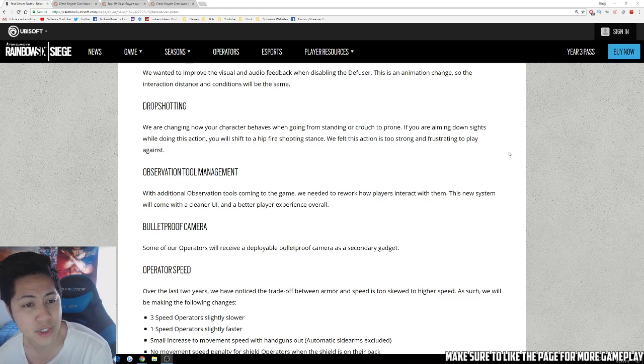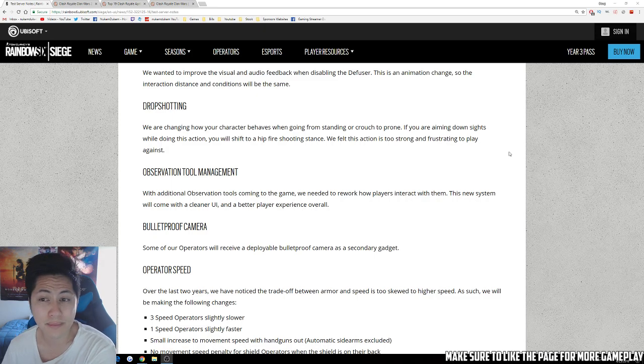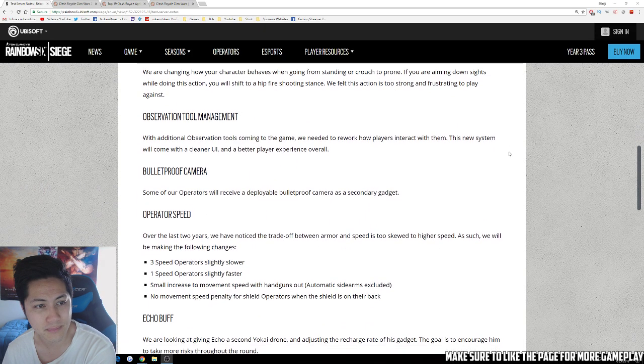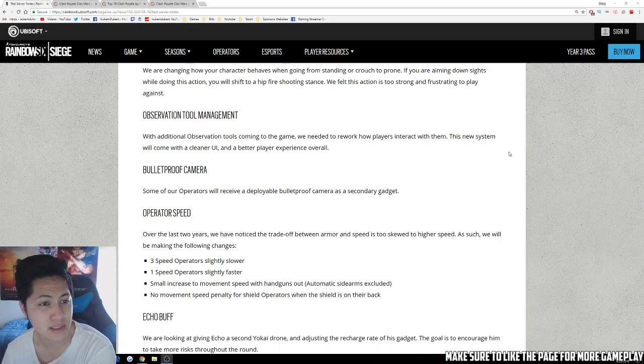Drop shot: they are changing how your character behaves going from standing to crouch to prone. If you're aiming down sights during this action and shift to a hip-fire shooting stance, they felt this action is too strong and frustrating to play against. So they are working on a drop shot change in this technical test server.